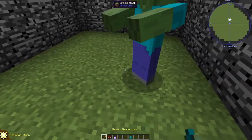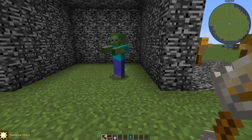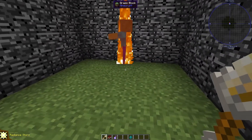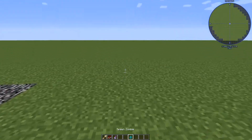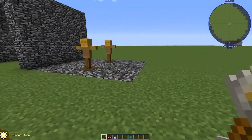The last healer spell is radiant storm, which shoots light down from the sky and deals a lot of damage to mobs, throwing them away. It also does extra damage to zombies and undead, sets them on fire, and sends them flying very far.